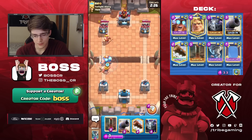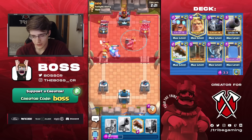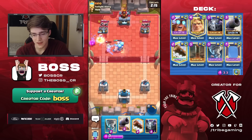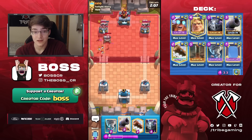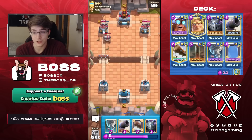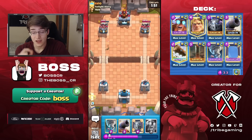We're going to go Electro Giant here. This could be a mirror match, or he's running something very similar. He does have the Cannon. I was going to dash because he played the Bomber right next to it — he actually kind of screwed up playing that Bomber. That actually helped me and hurt him, so that was a pretty big mistake. If he just played it one tile higher, that wouldn't have happened because then the Bomber wouldn't have been in range of the Tower.